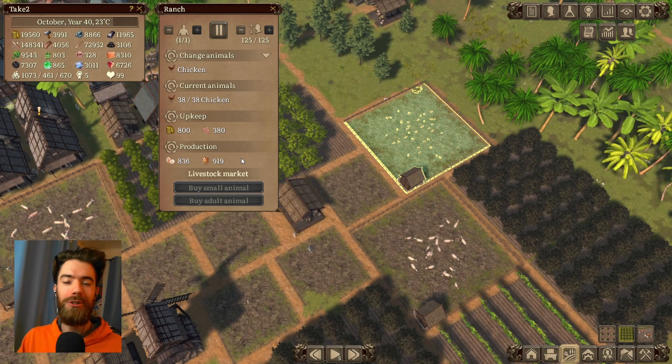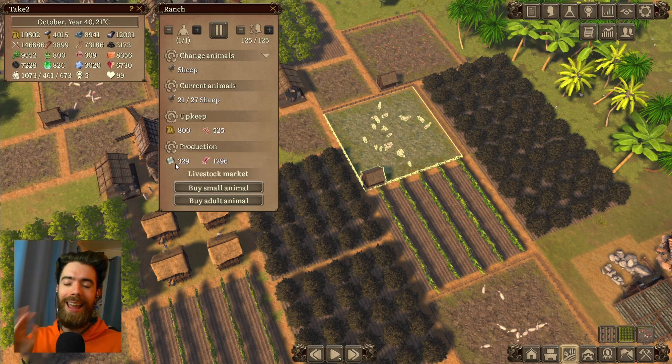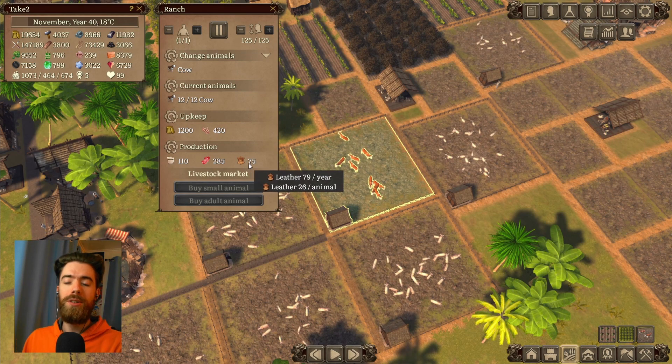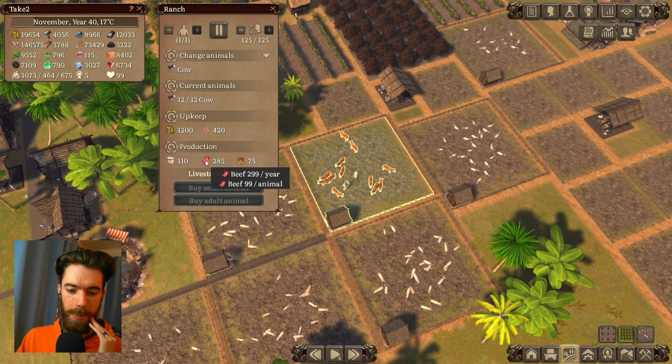Sheep are a great source of mutton but the main reason you'll be building them is for wool to serve as candle wicks out of your candle makers. Cows offer an alternative source of leather to the Huntsman's Lodge and so they're useful for clothes production, also giving you milk and beef.